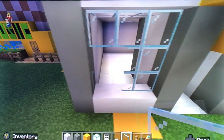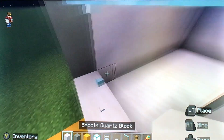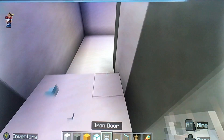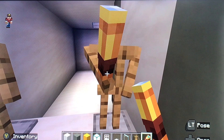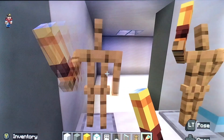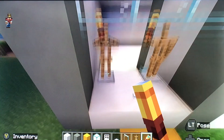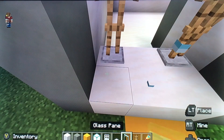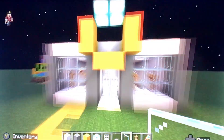They're sort of like mannequins. Do the same here — do whatever stance you want with them. So that's the front of the jewelry store done.